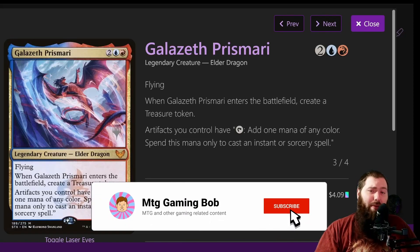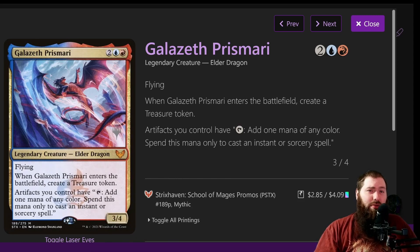Hello and welcome everybody, it's Matt from MTG Gaming Bob. Today I've got a deck tech for Galazeth Prismari. This is for the Jake and Joel are Magix Budget League. You get $100 to build your deck, not including your commander I believe.